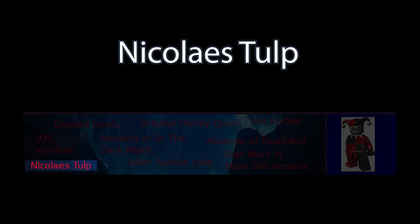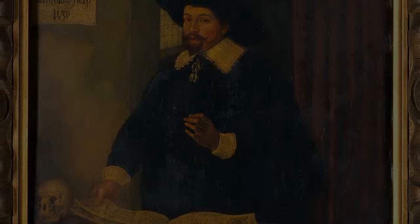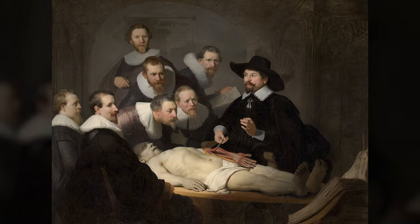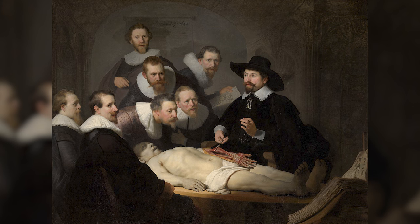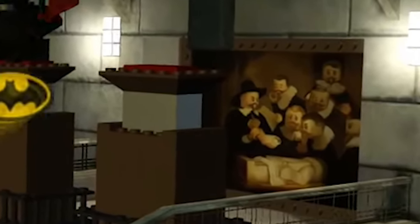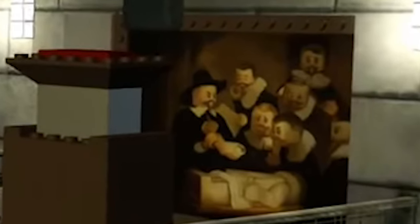Nicolas Tulp was a Dutch surgeon famous for being the subject of Rembrandt's oil painting The Anatomy Lesson of Doctor Nicolas Tulp, which depicts Tulp giving an explanation of the musculature of an arm to a group of doctors. This slightly graphic painting is featured in the mission The Joker's Masterpiece, which is set in an art gallery — a rather surprising inclusion for such a child-friendly game.